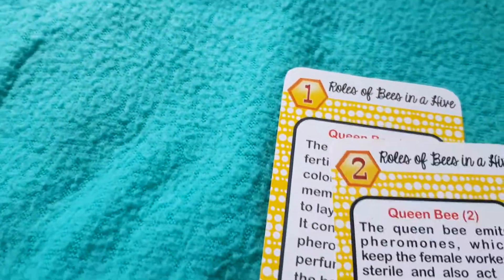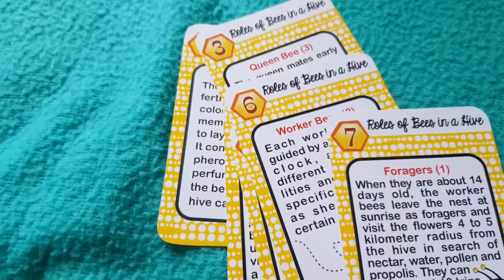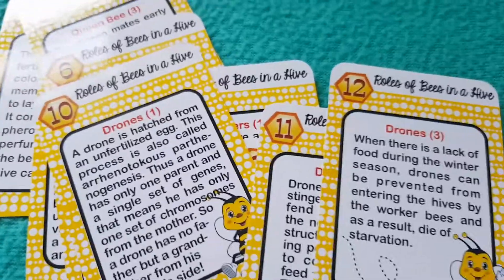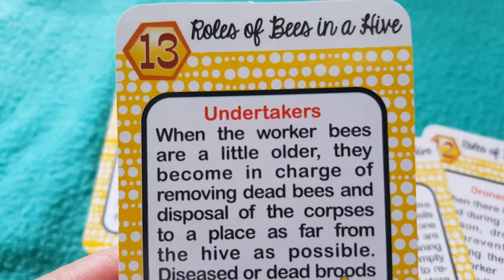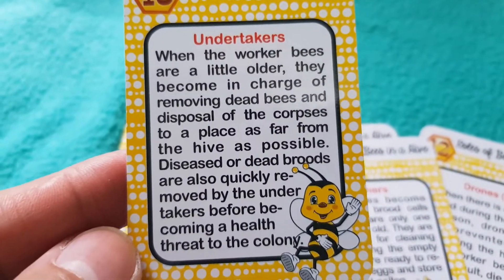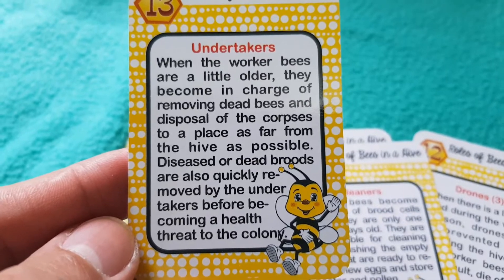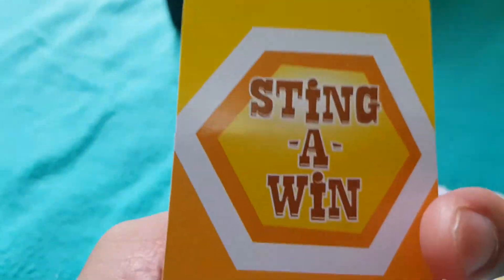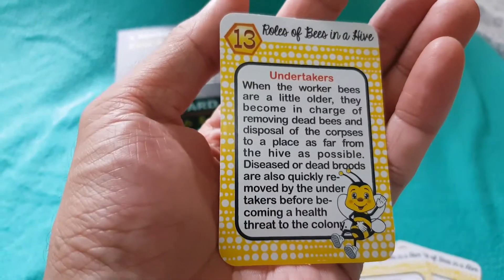My favorite would be the deck about the roles of bees in a hive — the Queen, worker bees, foragers, drones, and cleaners. Today we're going to feature the Undertakers. When worker bees are a little older, they become in charge of removing dead bees and disposing of the corpses as far from the hive as possible. Deceased or dead broods are also quickly removed by the Undertakers before becoming a health threat to the colony.